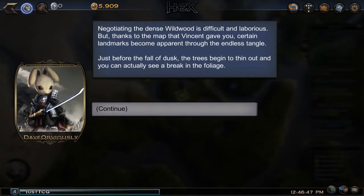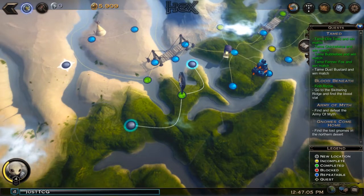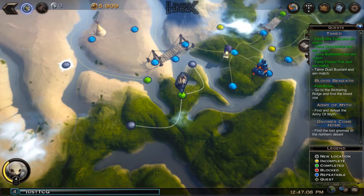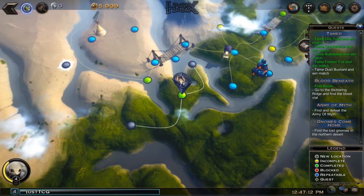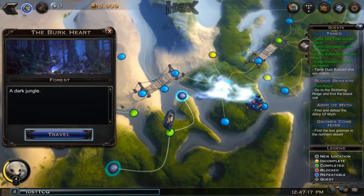Negotiating the dense Wildwood is difficult and laborious, but thanks to the map Vincent gave us, certain landmarks become apparent through the Endless Tangle. Just before the fall of dusk the trees begin to thin out and we can see a break in the foliage. We choose to go toward a quest first — a dark jungle, the Burkhardt. Hopefully we don't get punished like with the piranhas last time.